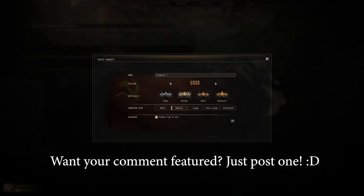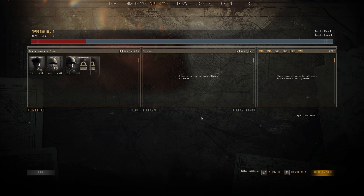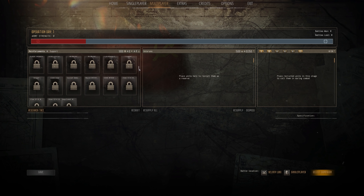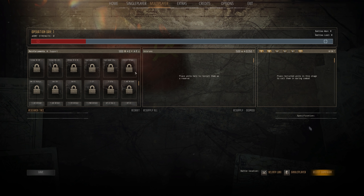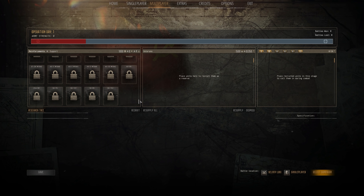We're going to stick with the normal difficulty and the medium campaign size because that's what the dev for conquest told me to stick with for now, since that's what's been mostly tested at this time. The biggest update to conquest is that they added portraits to most if not all the units, so there aren't any placeholder pictures anymore as far as I have seen - though there is actually one right there - but they've added pictures to most of the units in conquest now.